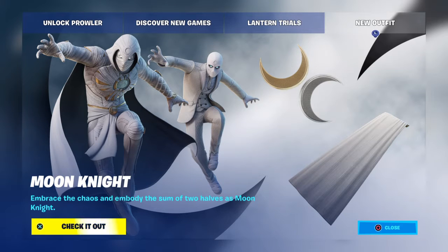Hey, this is Lee and welcome to Fortnite Clips. Today Moon Knight has landed in the item shop - embrace the chaos and embody the sum of two halves. There's Moon Light and Moon Knight, so you can team up with both together. Everybody could walk on as Moon Knight.